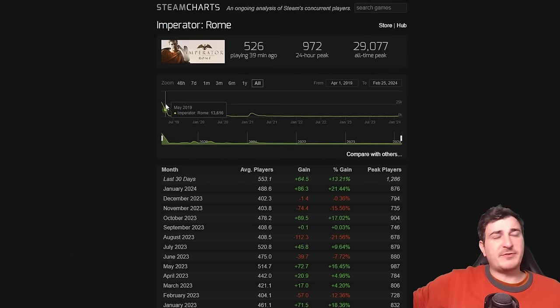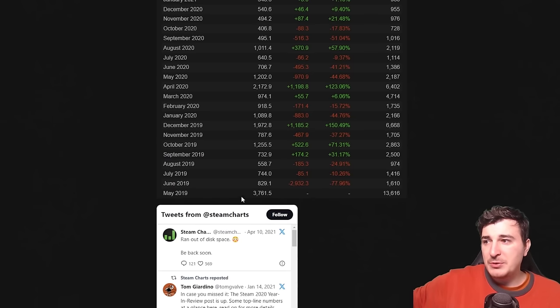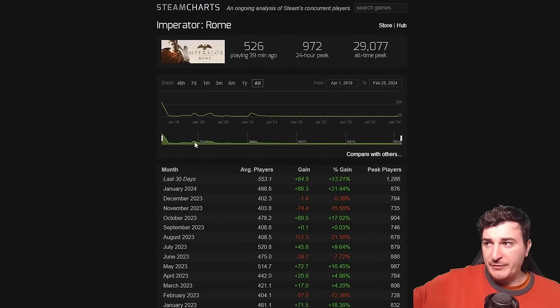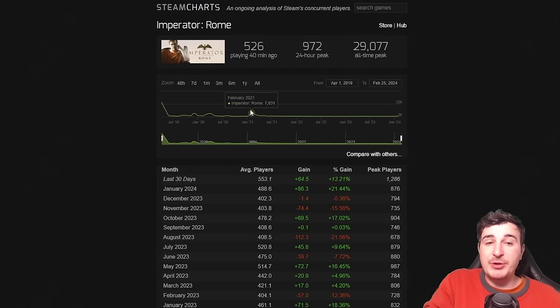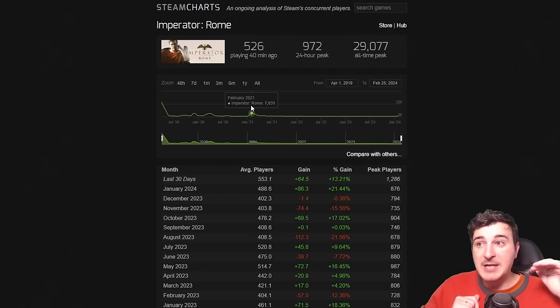Looking at Steam Charts, when the game first released in May 2019 it had an average of roughly 20,000 players. There were a few patches along the way and during those we went up to around 6,000 to 7,000 players when the 2.0 patch came out, which is honestly deserved since the 2.0 patch is actually amazing. I would personally like to see some of the features in Imperator Rome get implemented into EU5, and we'll discuss those as we go through today's video.